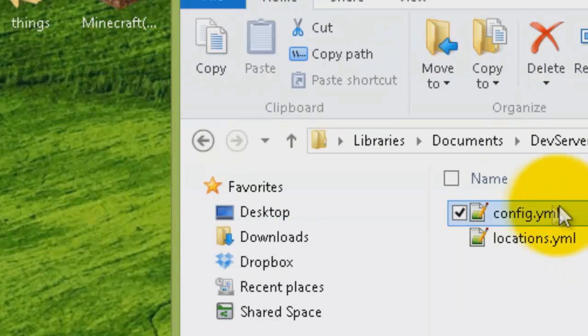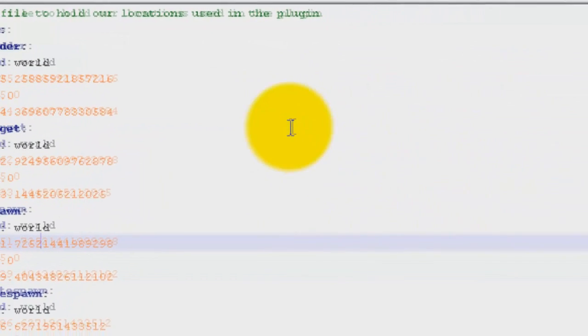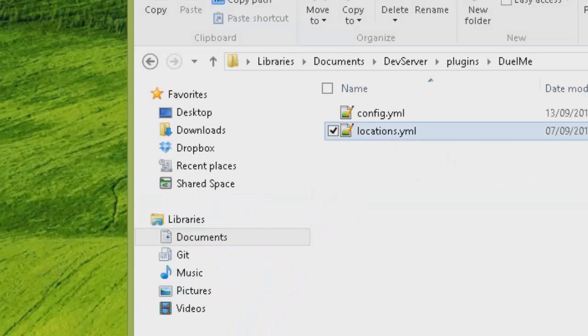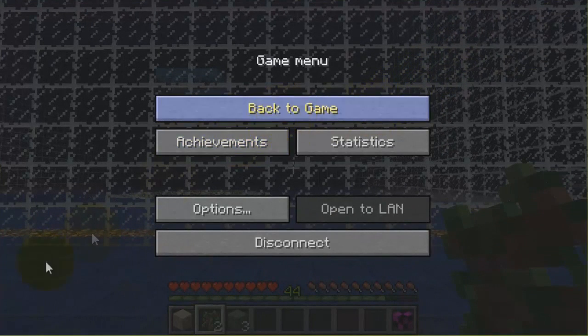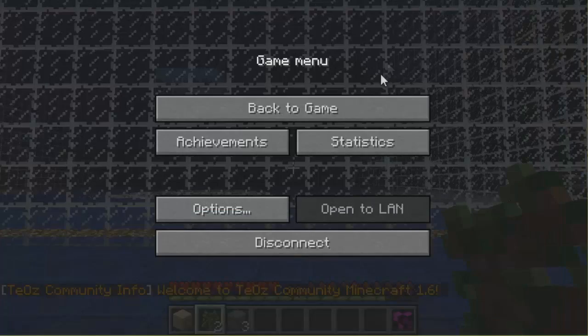And that's all you really need to change in the config. The locations section shows what locations are set — you do not need to touch any of these because they're all set in-game. So what I'm going to do now is go onto my own server and set it up from there. It's the exact same process; I just don't want the video to lag while recording.